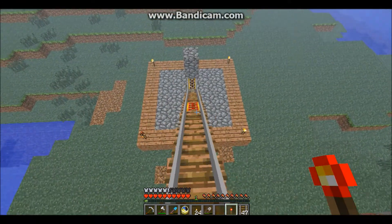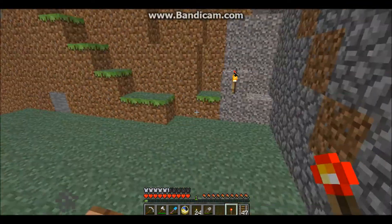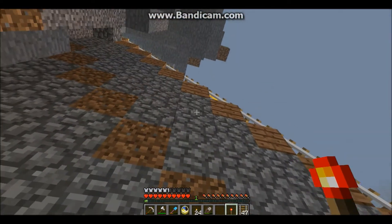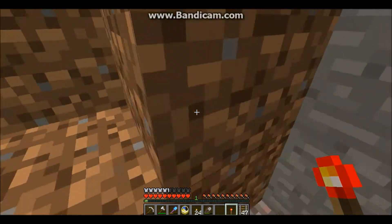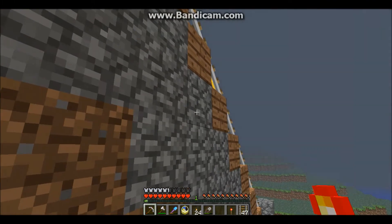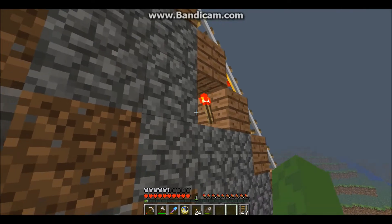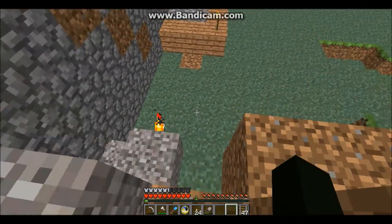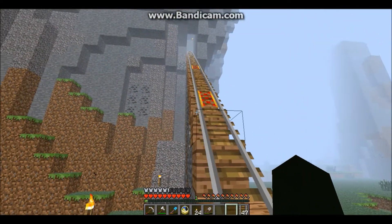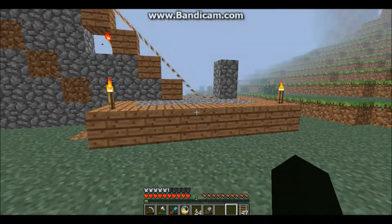I'll have to find some more gold, cause I'm a little low on that resource. I have some nuggets though — not gonna go very far with nuggets. So we've got to work on that, get myself some gold ingots, and then I'll make power rails and finish this off. But for now it'll just have to hang — low and slow.